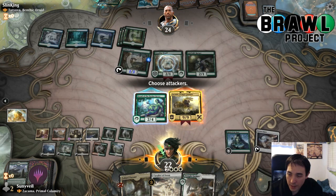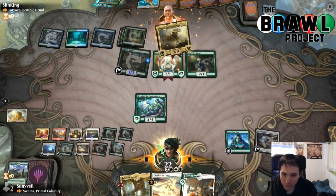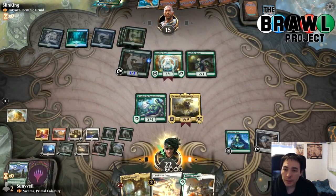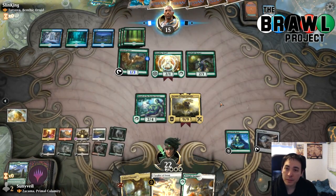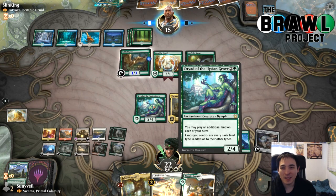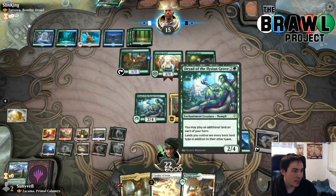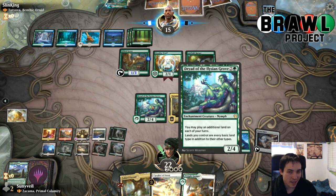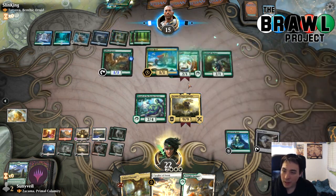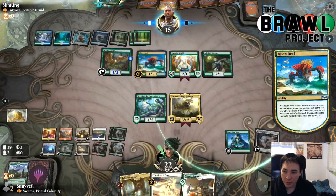Let's attack with Zakama — it has vigilance and reach. We can draw a card with Arch of Orazca. This card is so good for the deck — it fixes all the mana problems you might have and lets you deploy lands from your hand. You're playing 30 lands in the deck so you'll have a ton of them in hand. You just get to double-deploy them quickly. Once you find Crucible of Worlds, you start to go nuts because you get an endless supply from your graveyard.